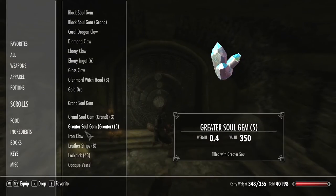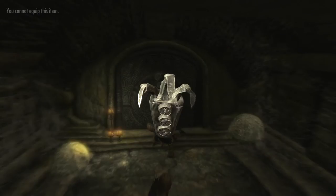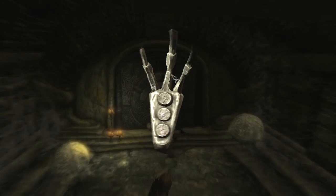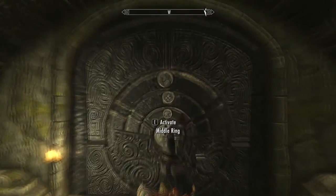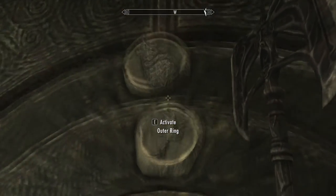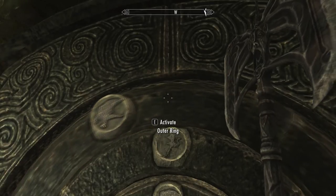That claw was right before this, so there's no way you can miss it. It was the iron claw. What you want to do is look at it — on all these puzzles you look at the iron claw and you can see it has these three marks: one, two, three. Those show you the exact column positions they're supposed to be in. So you take what's on the claw and match it here.